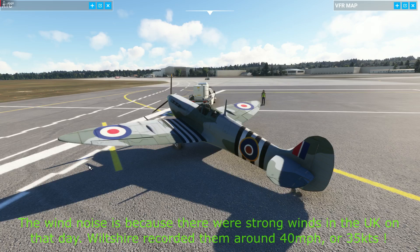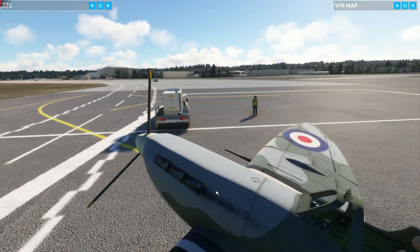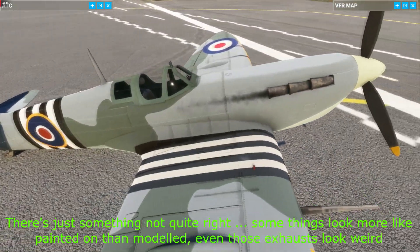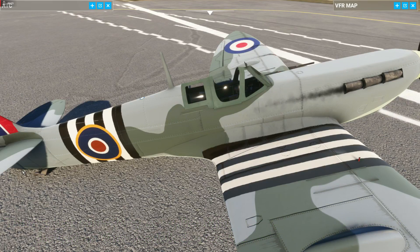First impressions: it looks a bit blocky, but it doesn't look too bad. You can even see the radio wires there, which is really good. So that's 8 out of 10 so far — let's see if we can look closer.